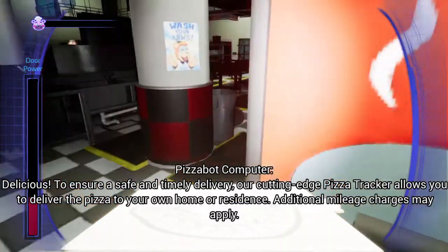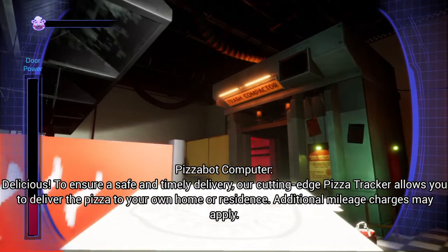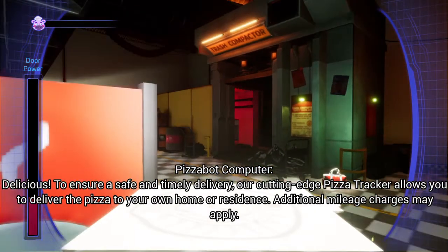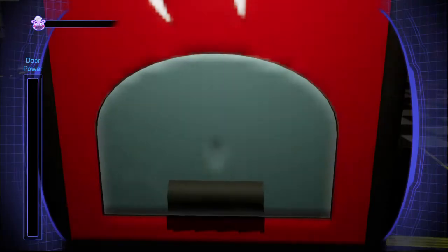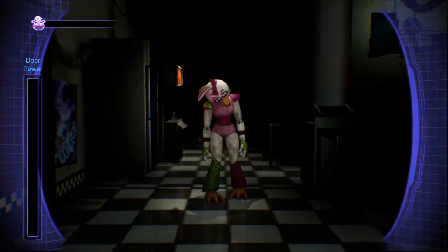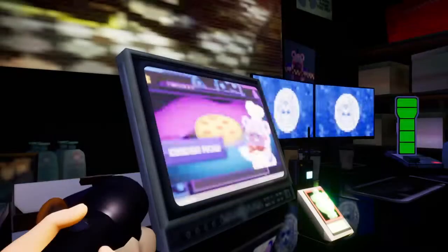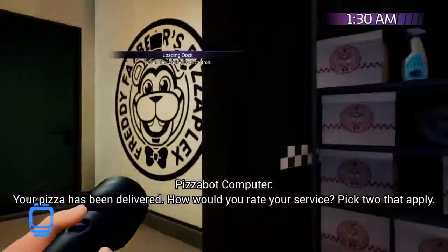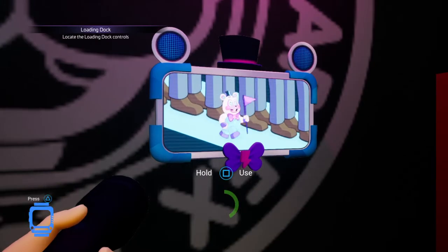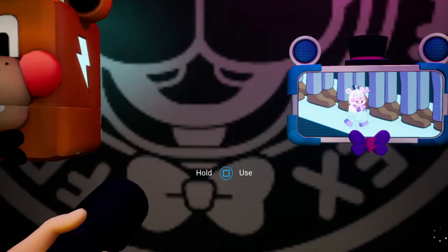I'm going to be so close, guys. Do you think I can make the pizza in time? Yes, I did it! To ensure a safe and timely delivery, our cutting-edge pizza tracker allows you to deliver the pizza to your own home or residence — additional mileage charges may apply. Your pizza has been delivered! How would you rate your service? Absolutely terrible. That's just a joke — it is actually a really good minigame.